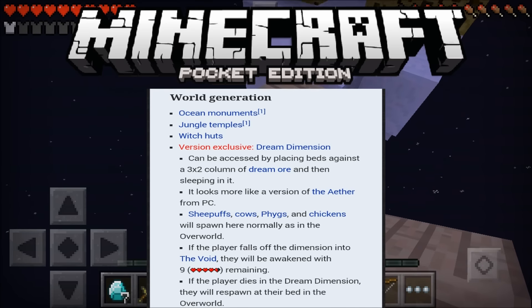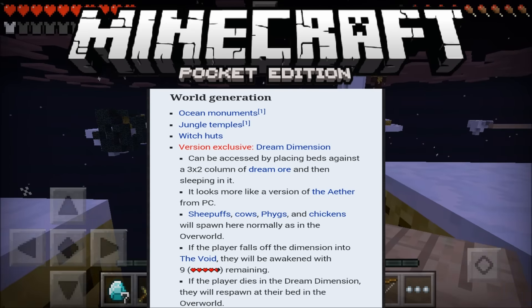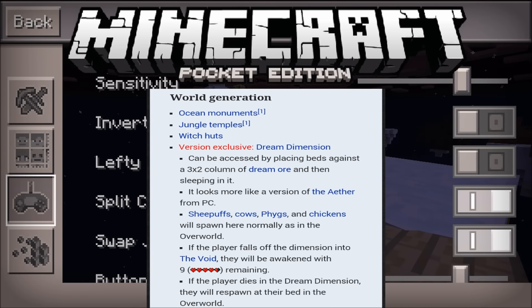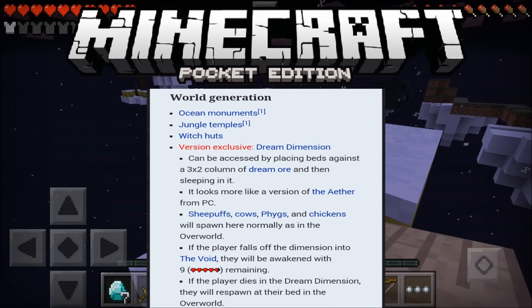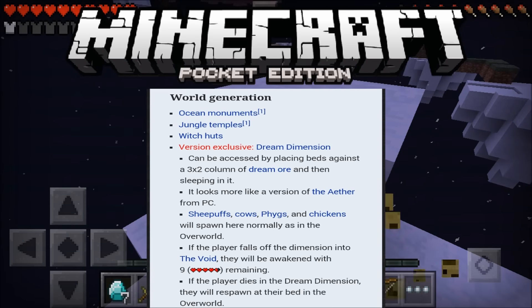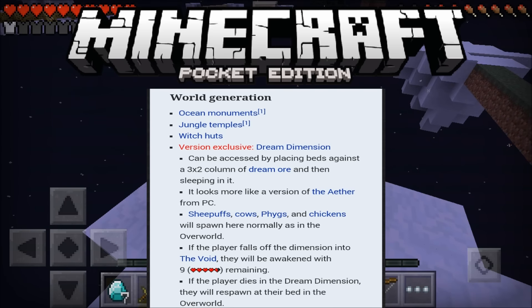And then we have the dream dimension, which can be accessed by placing beds against a 3x2 column of dream ore and then sleeping in it. It looks more like a version of the Aether from PC. Sheep puffs, cows — I don't know what those are — and chickens will spawn there normally. If the player falls off the dimension into the void, they will awaken with 9 hearts remaining.